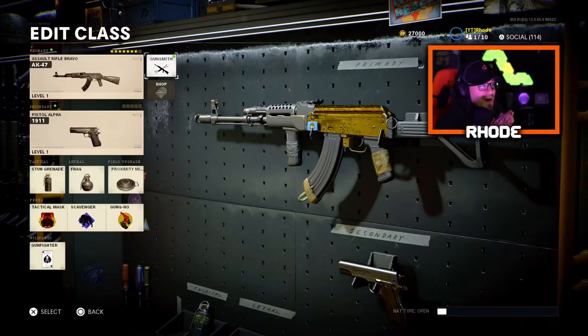In Black Ops 4 I didn't touch custom games, and in Modern Warfare I always just hopped into a lobby right away. But now I'm doing it again here in Black Ops Cold War because of the health situation — health is at 150, you can heal yourself, and you're going to be engaged with enemies a lot more and use a lot more bullets.